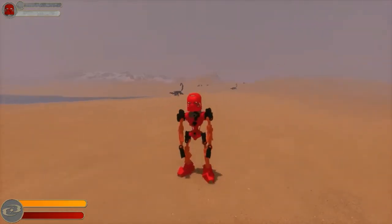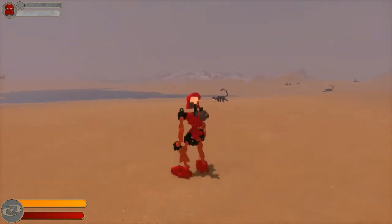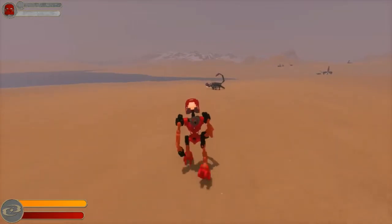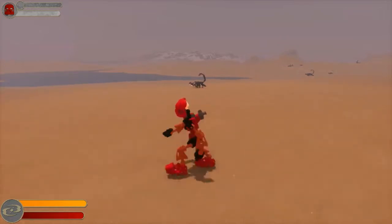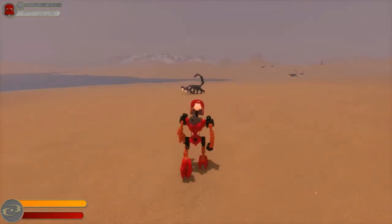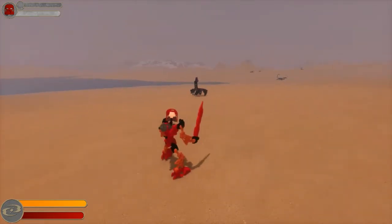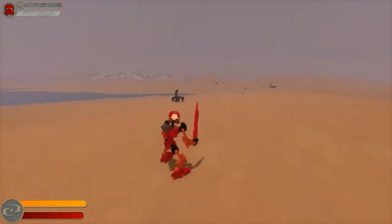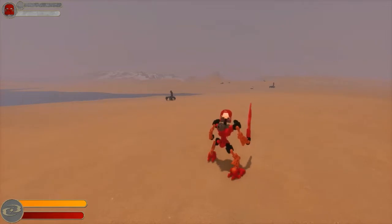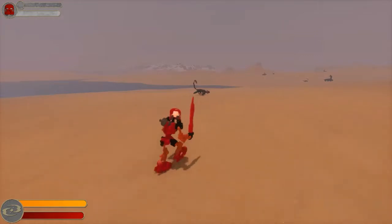I'm going to show you combat mode now. There are currently only two Rahi that are aggressive in the game — the Nui Jagas and another I can't recall right now. When you want to fight something, press R to go into combat mode. This currently only works for Lewa, Kopaka, and Tahu. You can press your middle mouse button to toggle side to side, and just click — Tahu swings his sword.